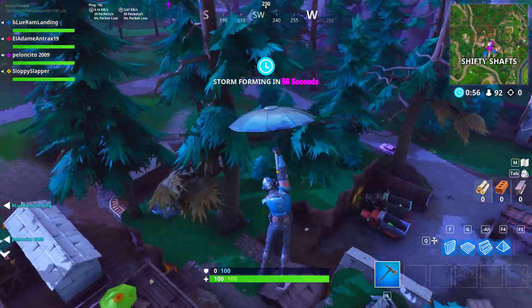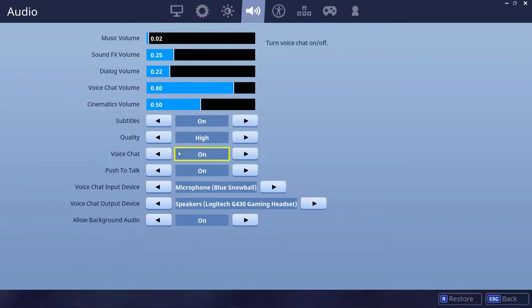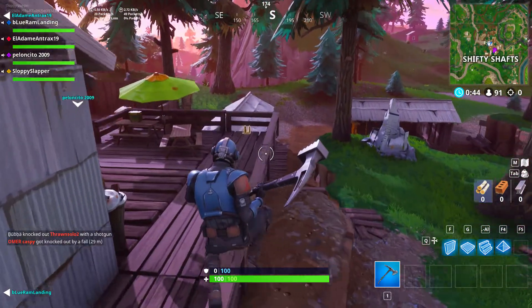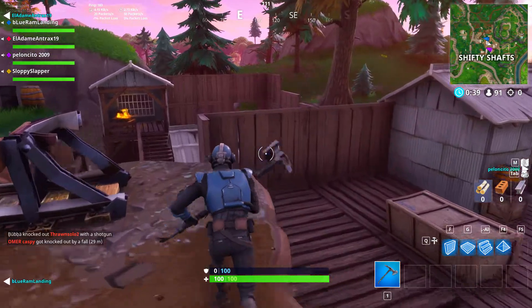So I'm pressing push to talk and my mic isn't working. What you want to do is go into your menu, go to the audio settings, turn off voice chat, turn off push to talk, click apply, then turn them back on. Then spam the push to talk key — and you can see it now works.